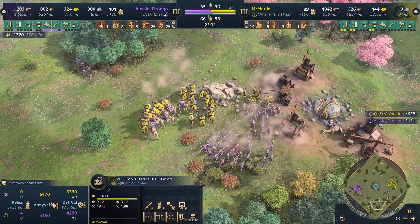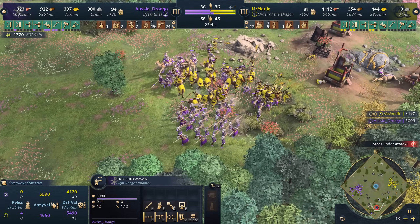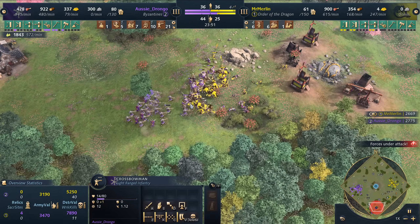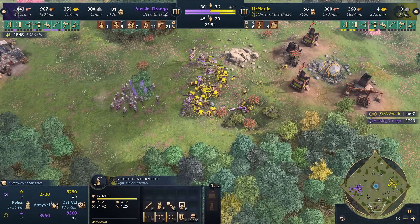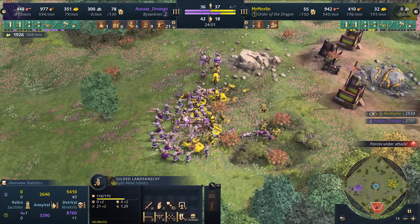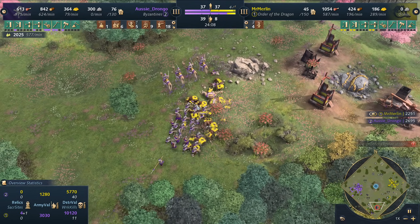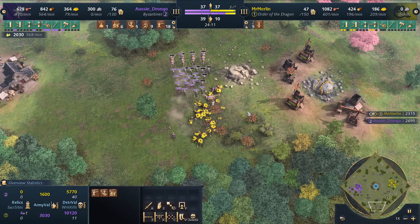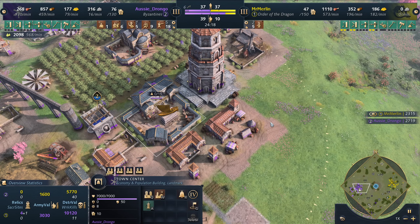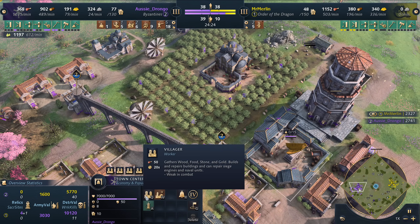Drongo now has these Camel Riders — they do counter the Gilded Horsemen. You can see the debuff right now because of the Camel unease they cause, and those Crossbows are trying to lay out some damage. Crossbows aren't particularly good against Horsemen, but they do enough damage — you can see they're able to take out what's left there. There's a good little Landsknecht out there swinging away. They're going to do a lot of damage. Drongo did have a ton of units and is able to wipe that out.